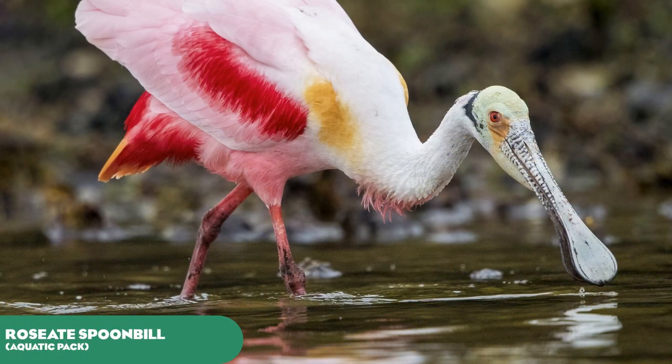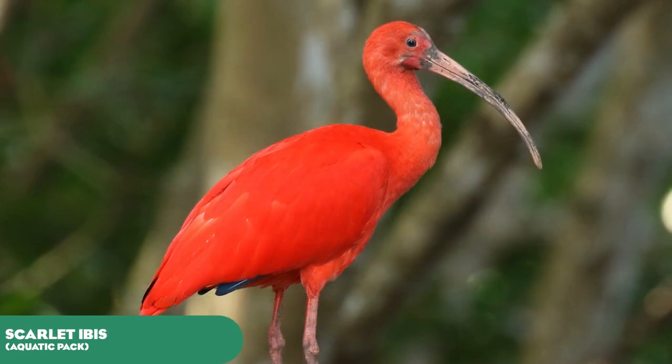Moving on to the Aquatic Pack. I wanted to avoid fully aquatic birds since I already covered a whole bunch of penguins, so we've got some wading birds: the Roseate Spoonbill and the Scarlet Ibis. Both species are kept in aviaries together, as they complement each other pretty well with those bright red and pink colours.